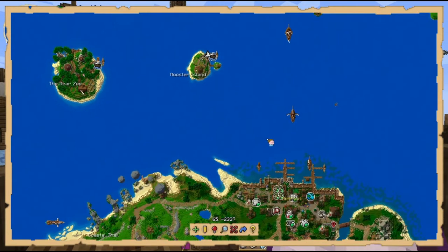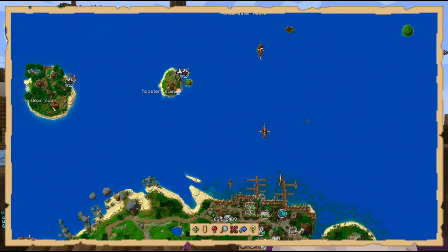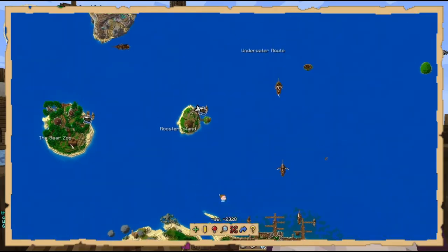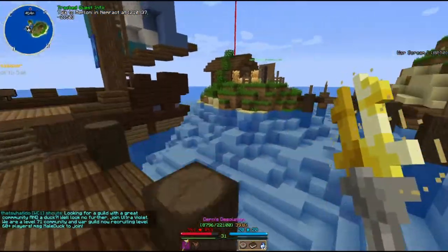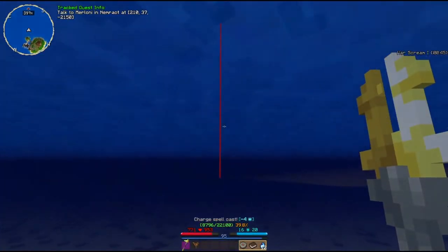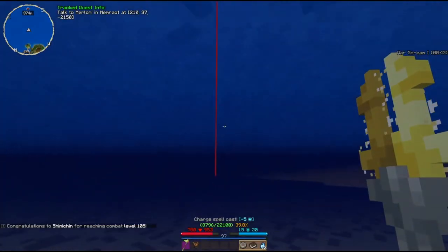Basically, paying emeralds for the boat — I can get across here in like 10 seconds. So that's a complete scam. I'll just charge my way across the ocean. I don't think there's any sea monsters or anything. It should be fine.